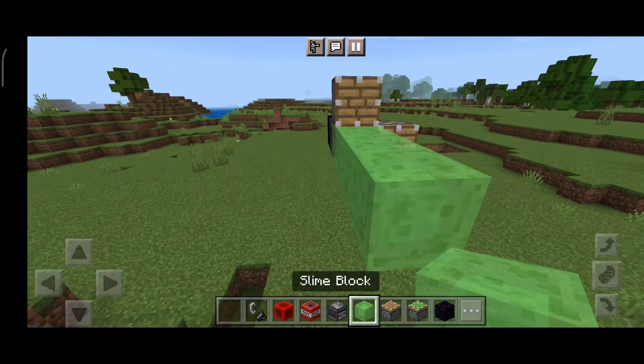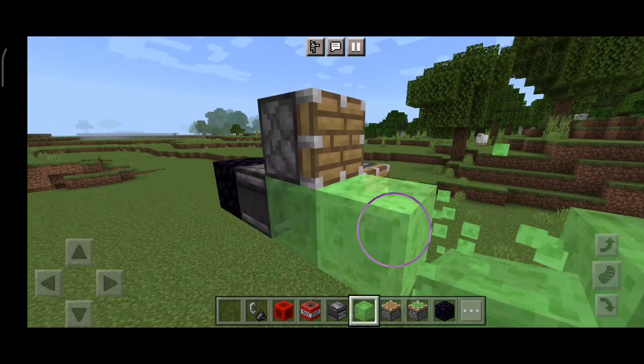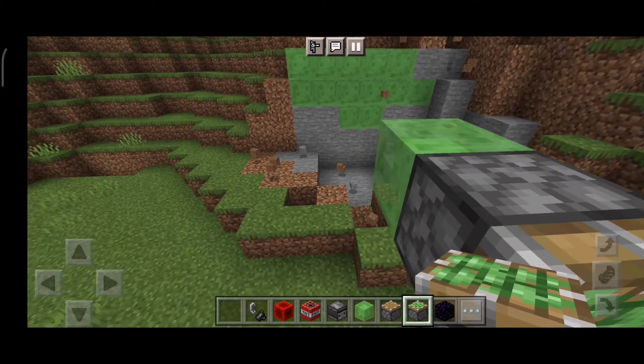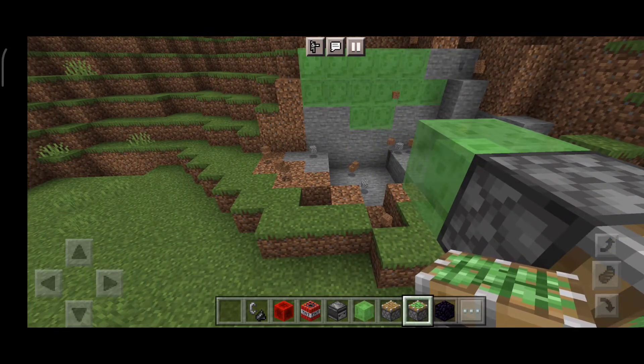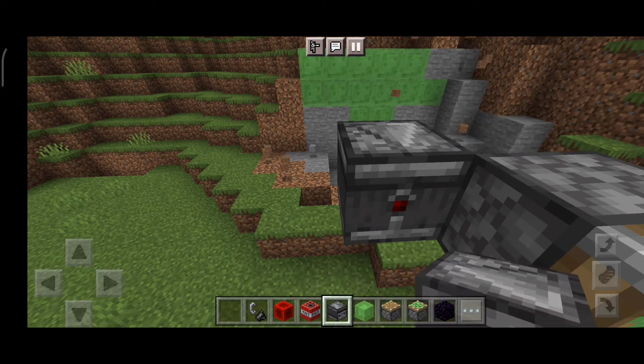Repeat once again: place three slime blocks, now the sticky piston, now the observer. My character — okay, now we want to destroy that. Move character, please.